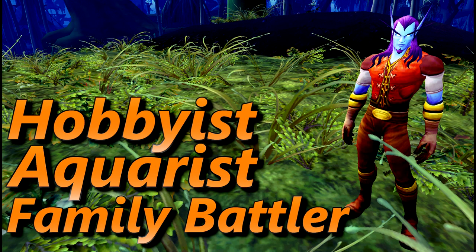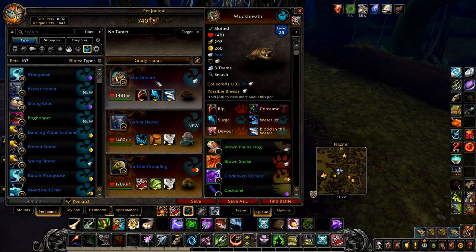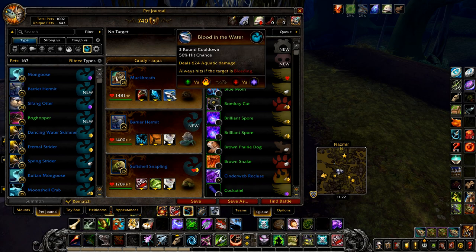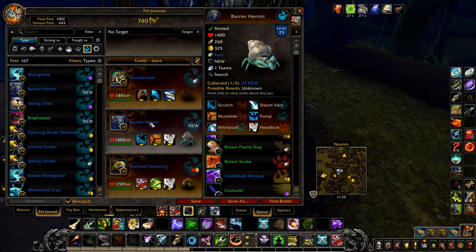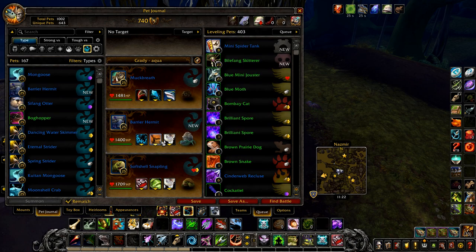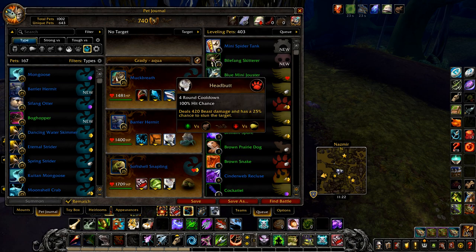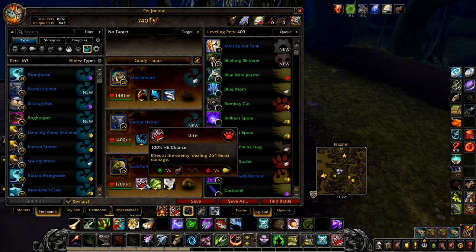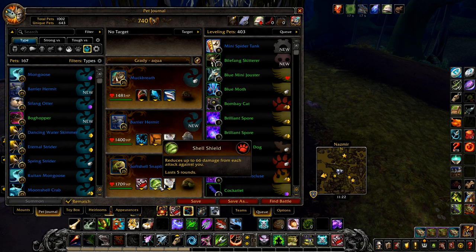First up is Hobbyist Aquarist. This can be RNG so may take a few tries. Your first pet is Mukbreath, or a similar pet with Rip, Surge, and Blood in the Water. Your second pet is a Barrier Hermit with Scratch, Mudslide, and Headbutt. Finally, a Softshell Snattling or similar pet with Bite, Shell Shield, and Headbutt.